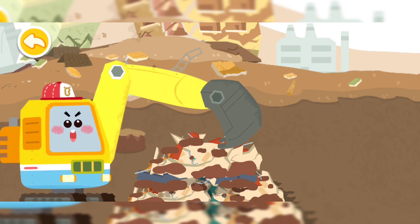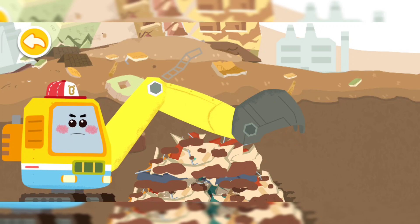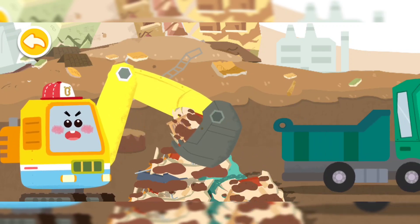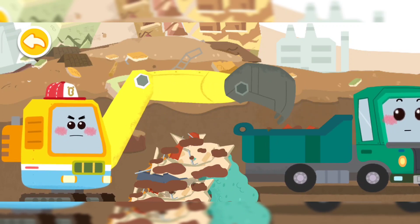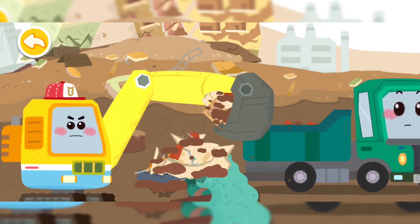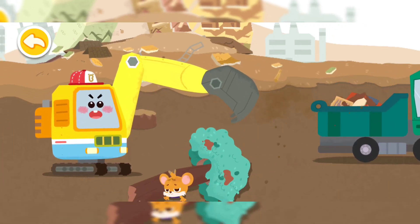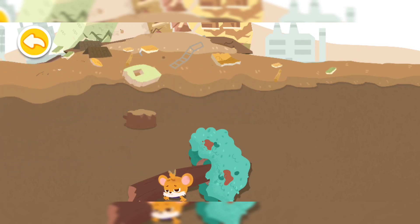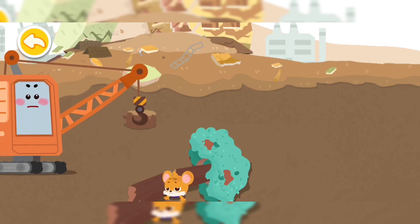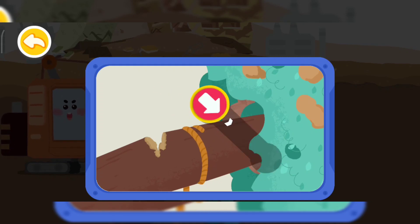First, let's remove the pile of stones by the tree. Be careful not to let Whiskers get hit by the broken stones when you shovel the pile of stones. My task is completed — I will leave the task of lifting the tree to the crane. I am the crane. Let's secure the big tree with a rope before lifting it.